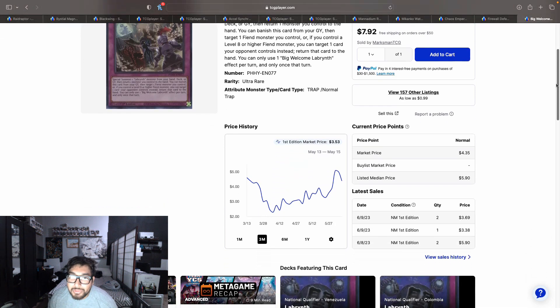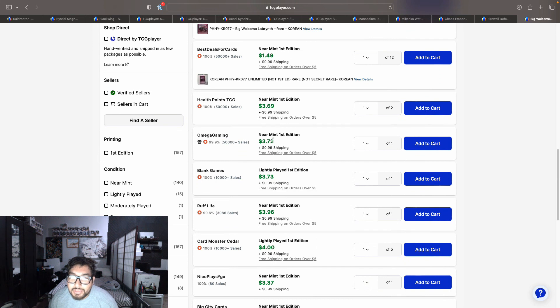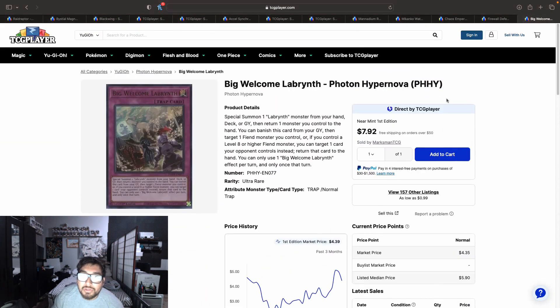The last card on today's market watch is Big Welcome Labyrinth from Photon Hypernova. These used to be at a high price point of $10 after release, then tanked down to about $2. Right now we have copies starting to go back up — $4.69, $4.72, $4.96, $4.99, $4.37, hitting $4.38 on the first page — so they're starting to creep up to that four to five dollar price point. I don't see this getting reprinted until next year; the other Labyrinth cards might get reprinted in this year's 25th anniversary tins, but not this one. I could see these going up to the $15–$20 price point if Labyrinth sticks around in the format.